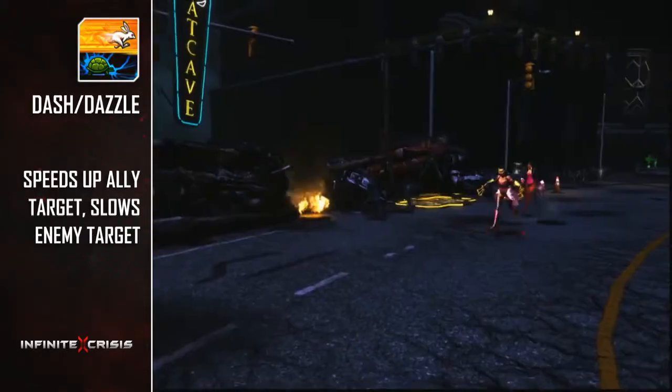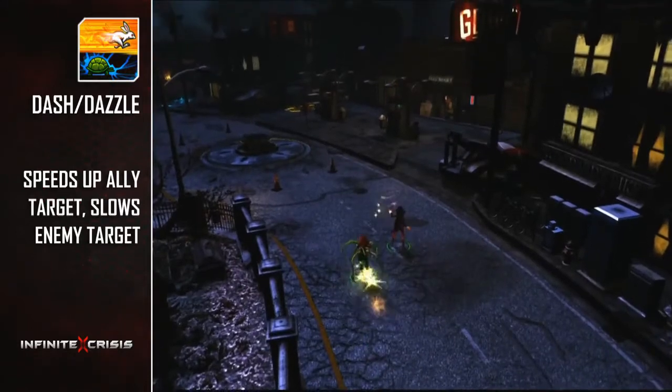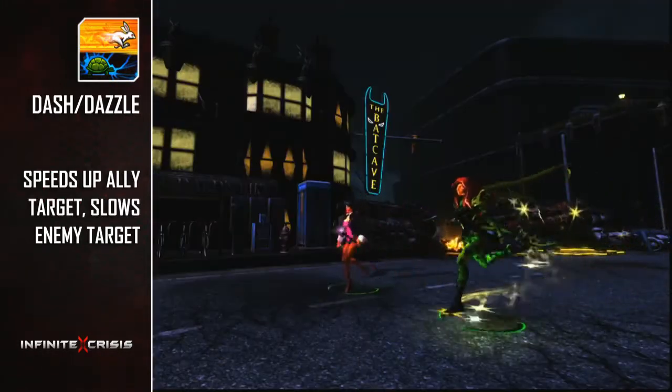Dash and Dazzle can slow an enemy target, making it easier to set up the rest of your abilities, or can speed up friendly targets to help them either escape or chase down an opponent.